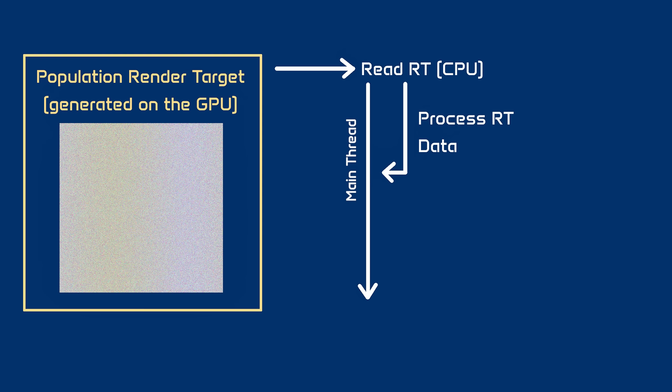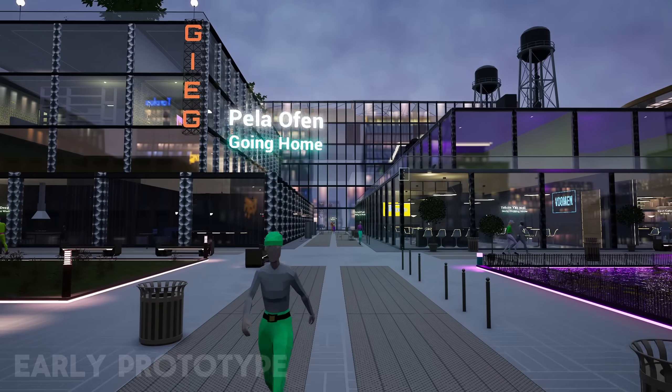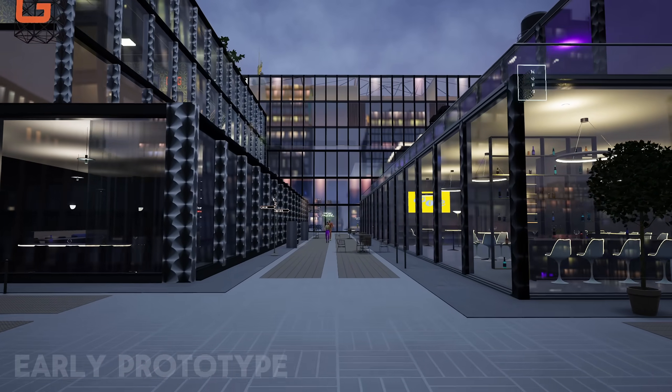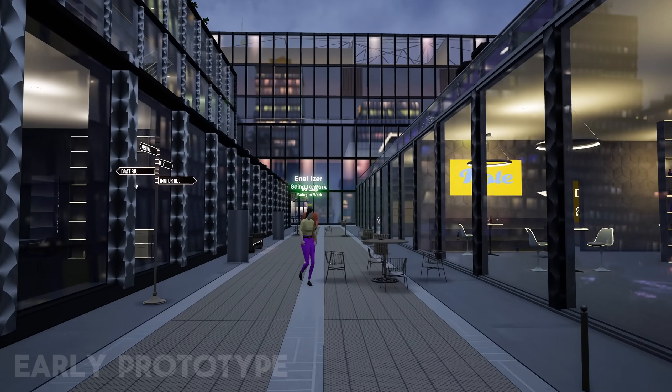Once I have the IDs of NPCs in a given range and their coordinates, I can spawn them in the game world and populate their details. Right now I'm using a fairly small range that gets me about 200 to 300 characters to render at any given time, but I might be able to increase it with some optimization. Now that I have a relatively small population of characters in range, I can finally render their models, give them names and unique appearances, and more precise paths to follow.